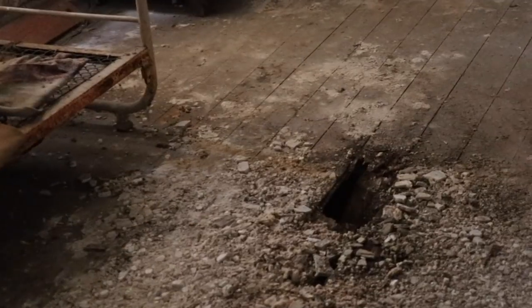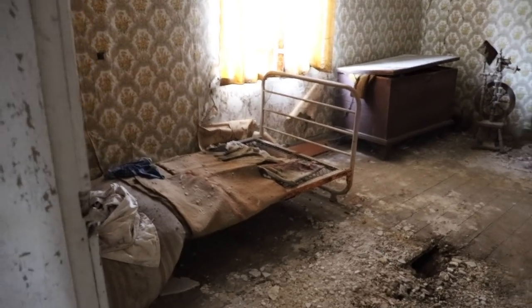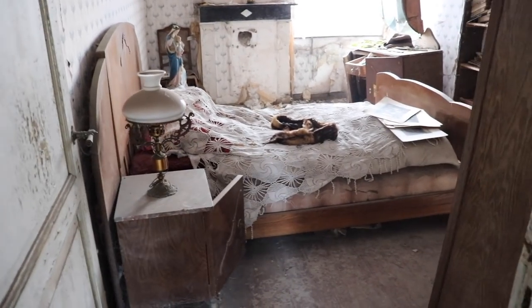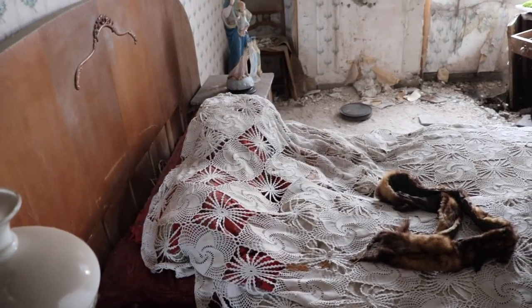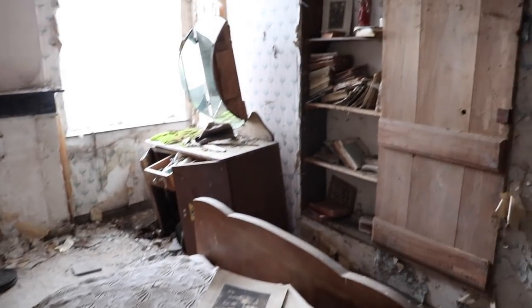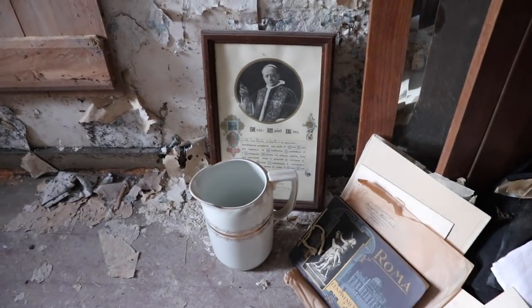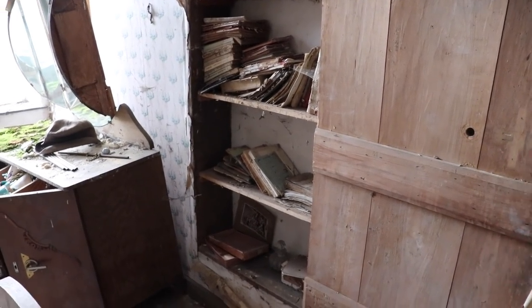I'm not going to walk there because the floor is super weak. This is actually the main bathroom — the most craziest one. Creepy as hell. A lot of jackets in the closets. There's a Latin inscription — unfortunately I don't understand Latin, but this is actually a sort of mount, to close it or something, for books or something.